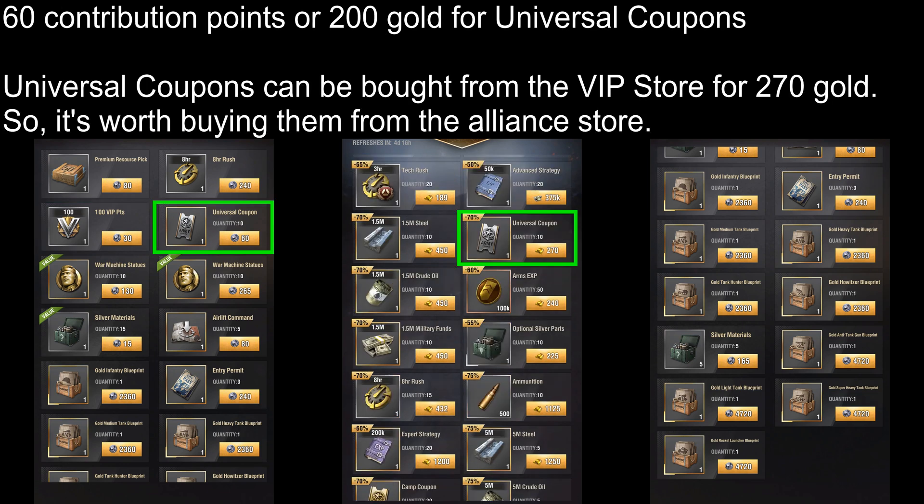The fourth item is Camp Coupons. They're worth 60 points or 200 Gold each. The cheapest way to get these items is from the VIP Store, however even there they cost 270 Gold per item, so I definitely recommend buying these Camp Coupons from the Alliance Store.